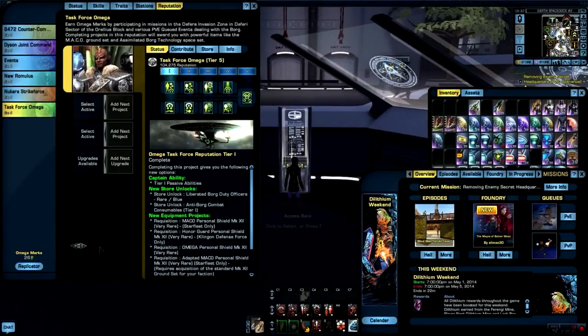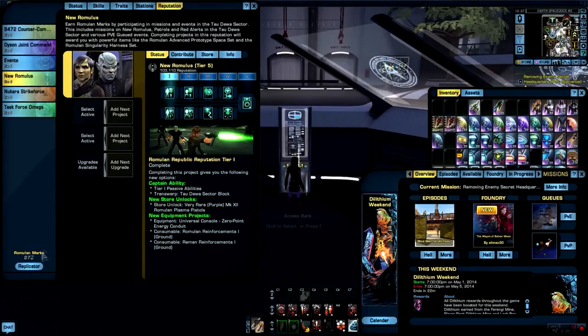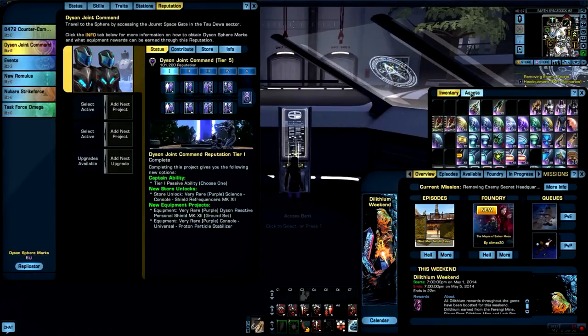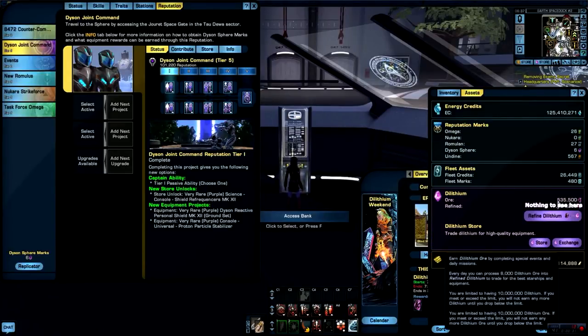Here we are back, and the event is going to end in 22 minutes so I just about made it. I cleaned up all of my marks and put them all in for exchanging into dilithium. This is the amount of dilithium I got in exchange for the marks — 535,500 raw unrefined dilithium.